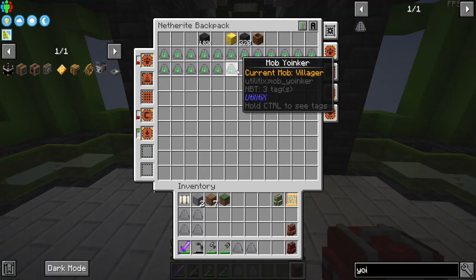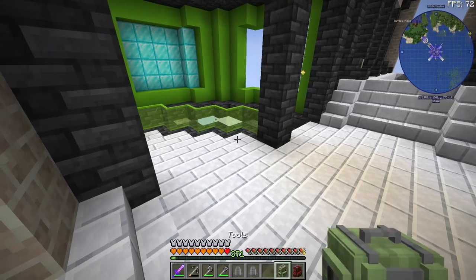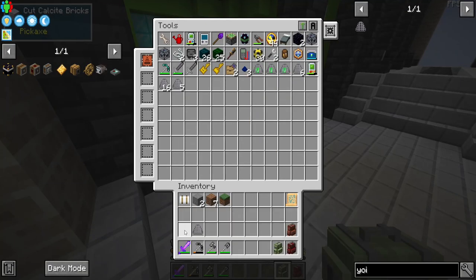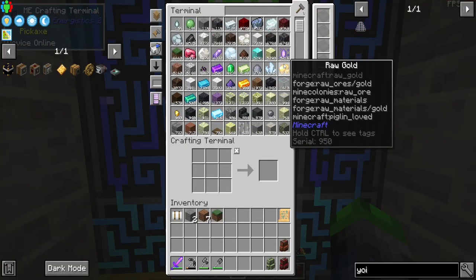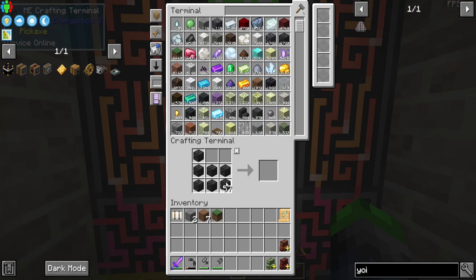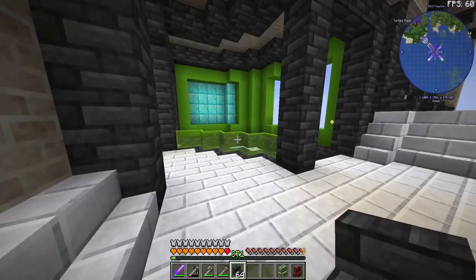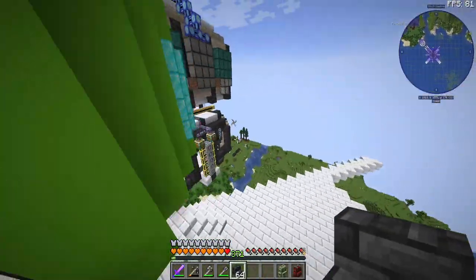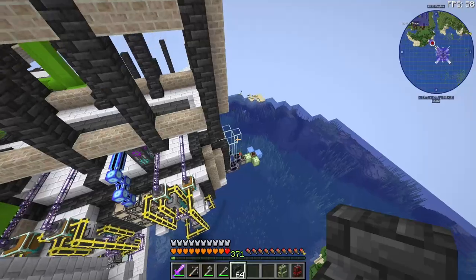We got a total of 18 villagers, which is a pretty good amount. I think we're gonna go ahead and get started with the villager trading hall. We need to build the enclosures, or the trading stalls for the villagers. We need to do it in an interesting way so that they can get out and we can have them pretty close to one another.